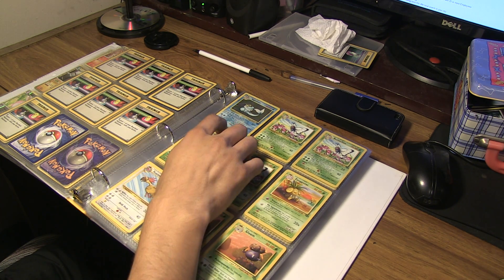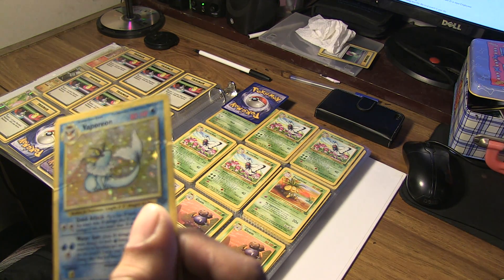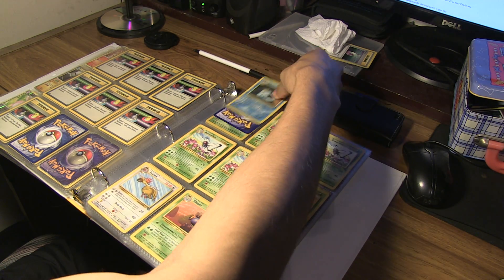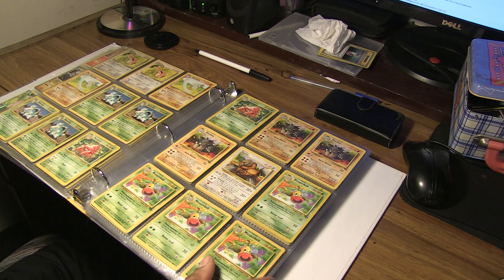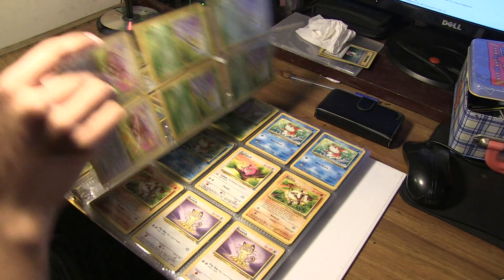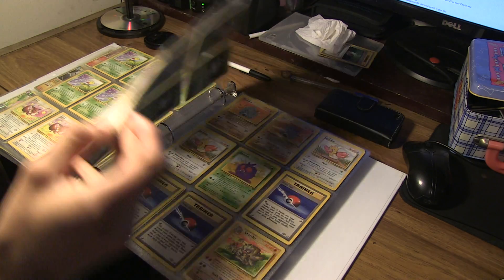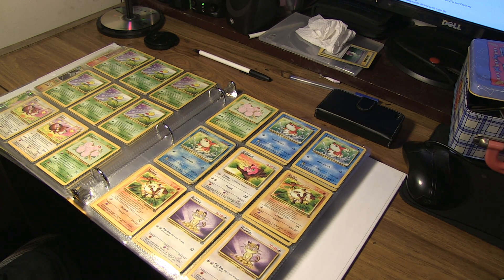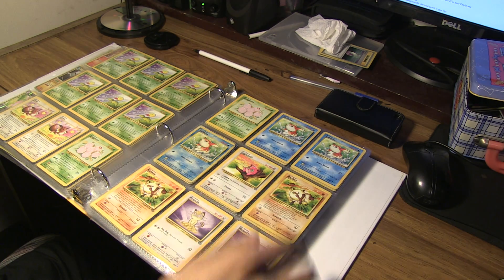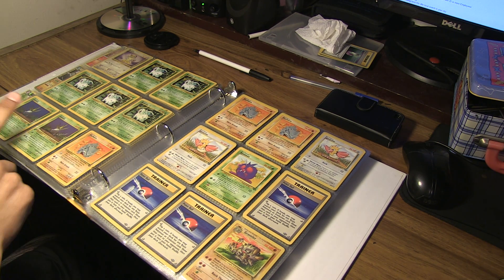Here's the Jungle set. Here's Vaporeon — really destroyed, but still cool to have. It's one of the first cards I ever pulled out of a Jungle pack when I was a kid. I believe there are some first editions here — I did want to point those out. This one's first edition, but I want to make this quick so I really don't want to scour through everything.